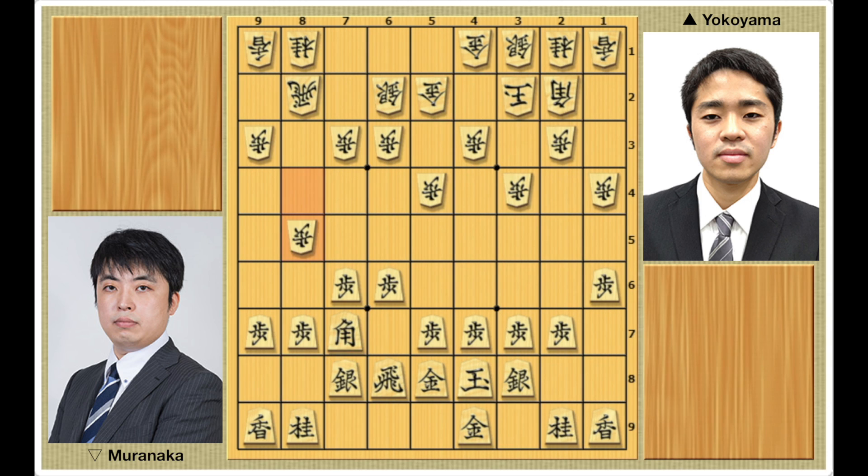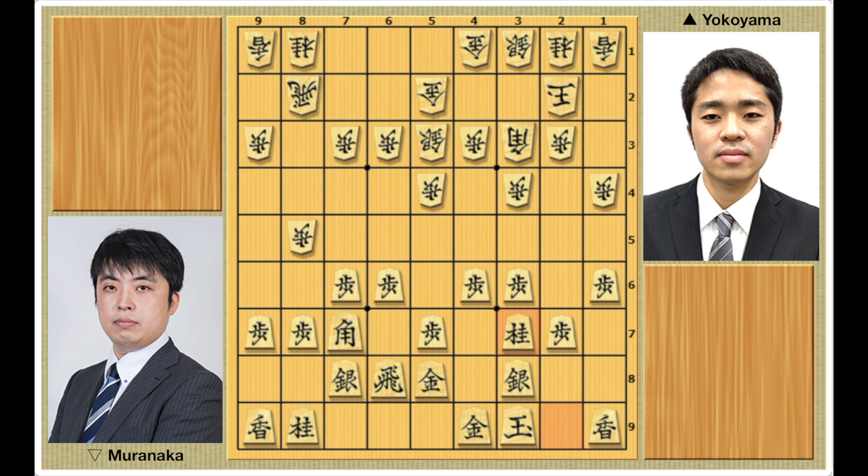Bishop to 7-7, pawn to 8-5, pawn to 4-6, silver to 5-3, king to 3-9. In this position, Muranaka can go for a rapid attack strategy with pawn to 7-4, but in this game he plays bishop to 3-3, which signals his intention to go for a slow game and for Anaguma. Yokoyama responds with pawn to 3-6, king to 2-2, knight to 3-7. As he continues to assemble his formation, Yokoyama's opening strategy becomes clear. To counter Muranaka's static rook Anaguma, he goes for a famous ranging rook strategy called the Fujii system.